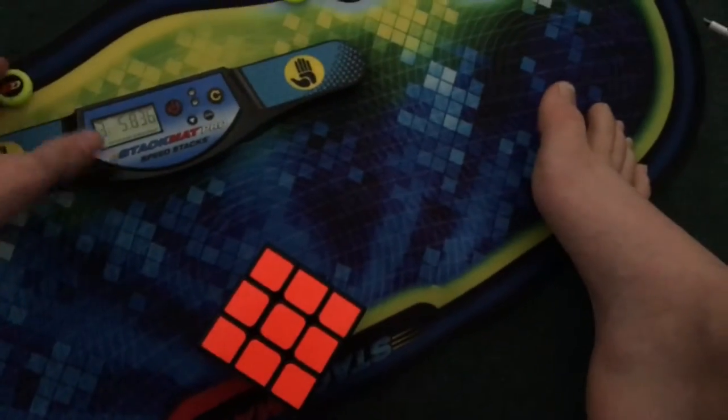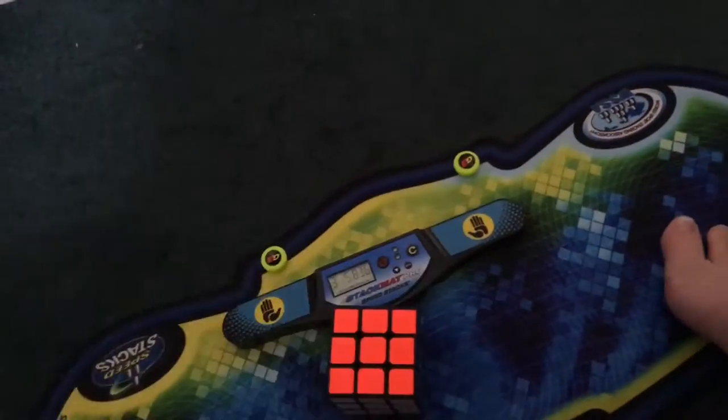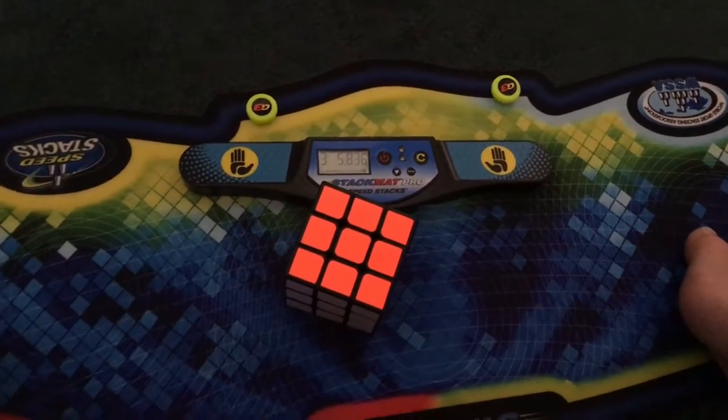First feet solve and it was a PB: 3:05.83. My old PB was 3:35. The main issue is the last layer — it takes a while. I took a shower right before, and that's what I did to make sure my feet were clean and not make the big cell nasty.